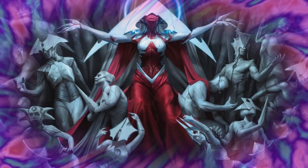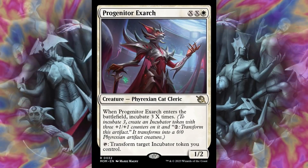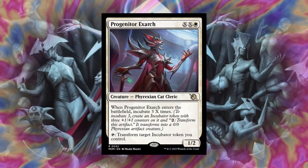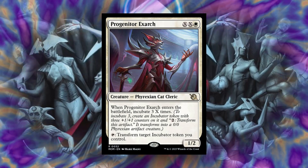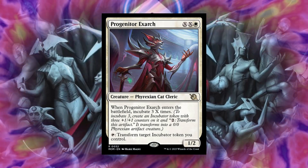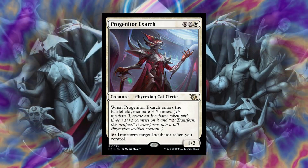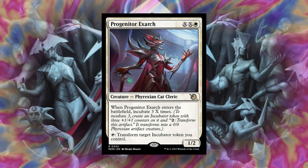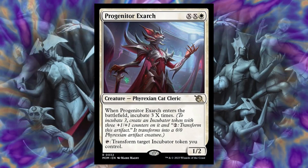Another way we could do that is by having Progenitor X. When this creature enters the battlefield, you Incubate 3, X times. It depends on how much you pay into that X for this creature, but we could incubate a lot out of this creature. And on top of that, you could tap it to transform a target incubator token you control, so we don't just have to rely on Elish Norn's ability to transform all the incubator tokens.